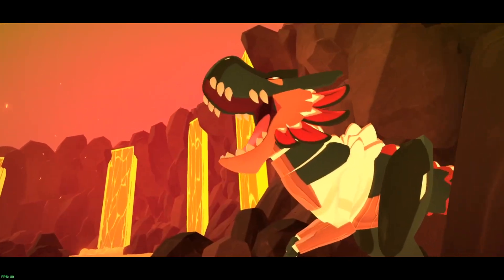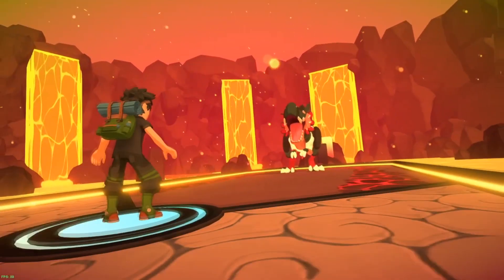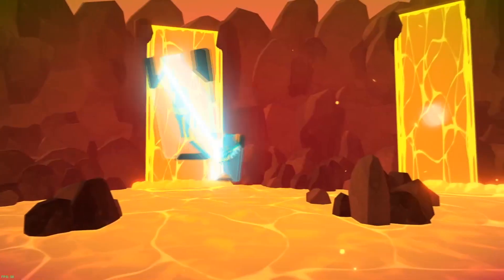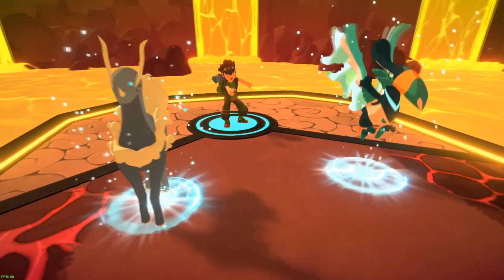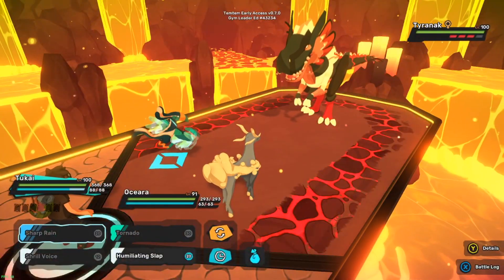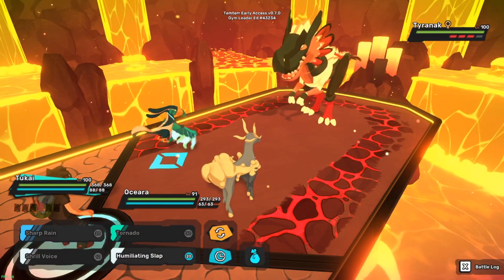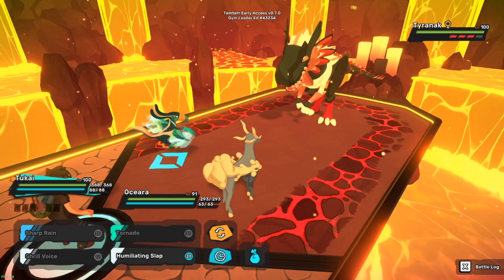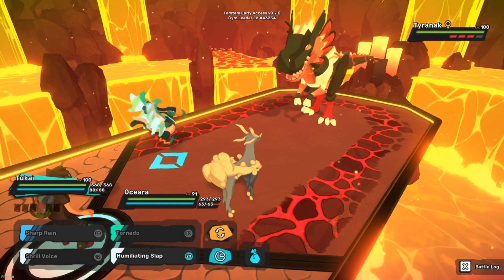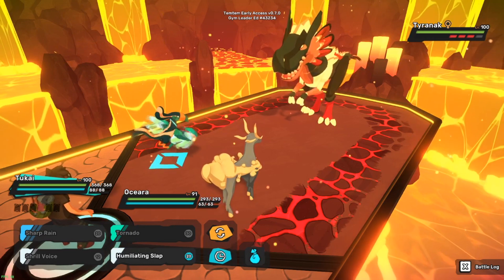Oh shit, it's a dino! I thought it had wings. That legendary from the trailer must be a different one - I mean don't get me wrong, this guy is looking pretty cool. What type is he though? I might have to do a quick search - fire and nature? Interesting, it doesn't look like a fire nature type.